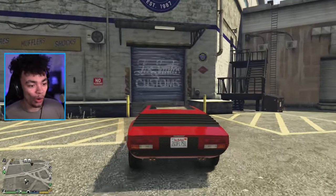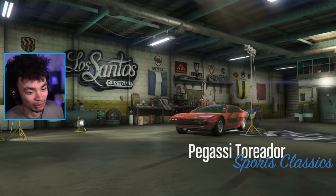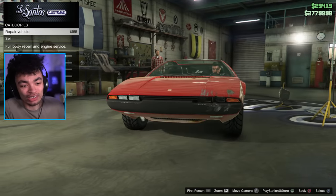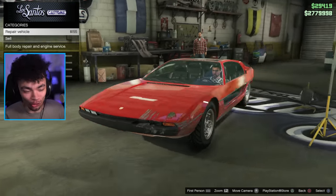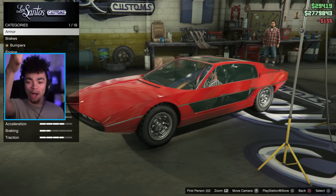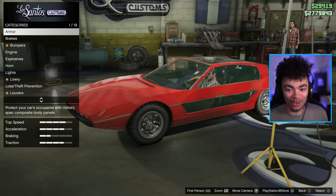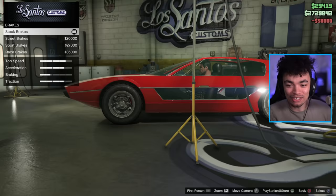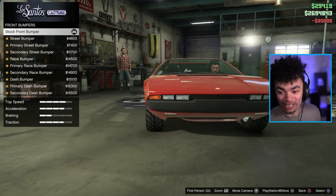Let's jump into West Coast Customs — and thankfully it opened up and is letting us begin customization. It looks like a few cars honestly, just like an old classic supercar. We have options, thank god! We've got armor upgrades — I don't usually do that but it makes sense for this type of vehicle since I'll be using it for work.